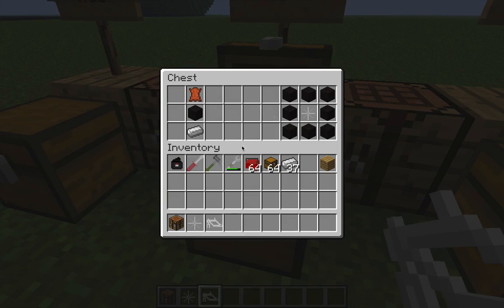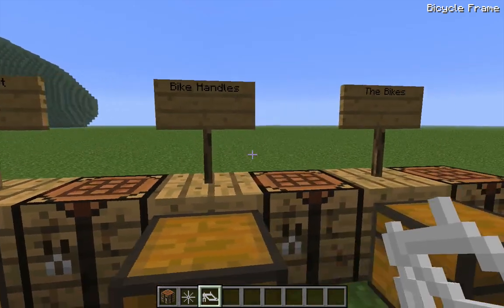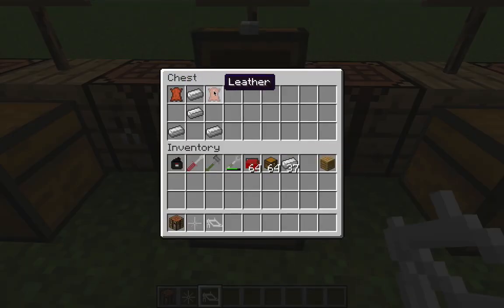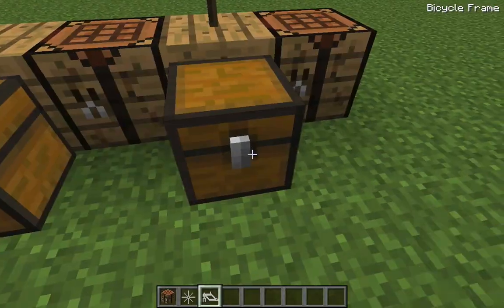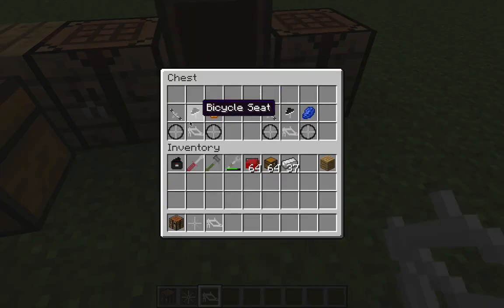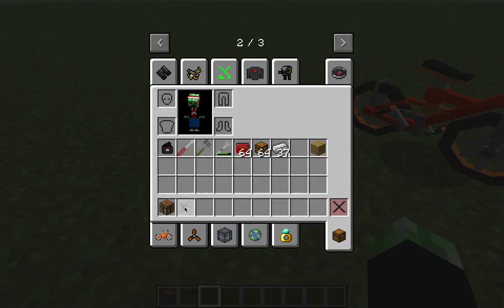I'll just show you the seat and wheels recipe - I'm not going to craft it since I don't have it in my inventory. Next I have the handles - the recipe is right here. Then the full bike crafting recipe - simple one.